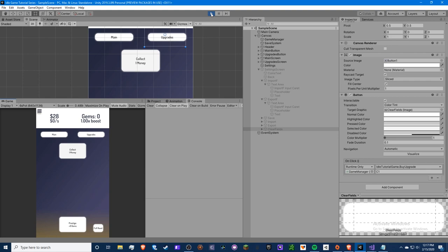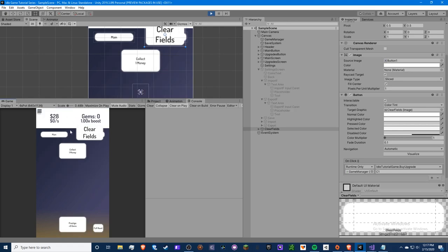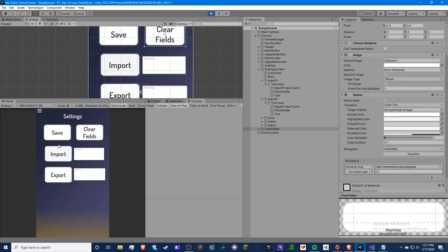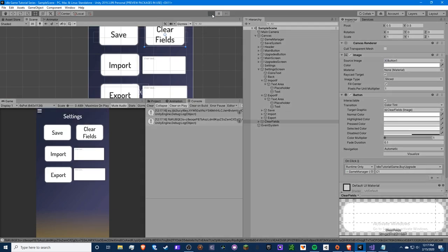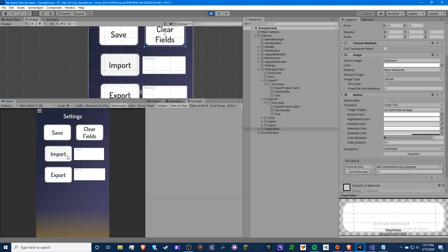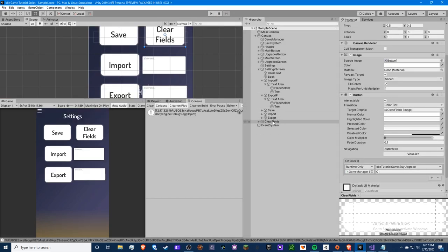Let's give this a shot. The Clear Fields button isn't in the settings screen like it should be. We're going to have $28, quit out of it, cross our fingers. We got our save. Now let's try exporting it. Copy this, collect some money, save it one more time. We should have $42. Now we're going to import the earlier export — this should be $28. Import. Boom. We got it.